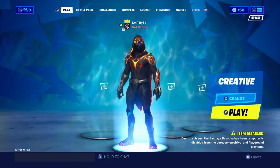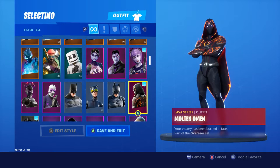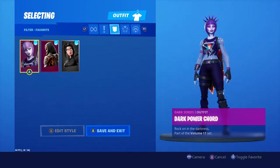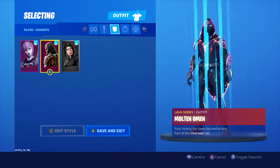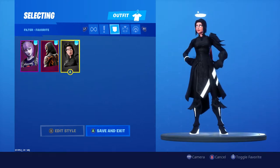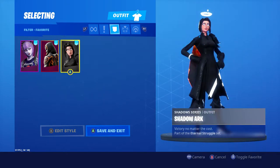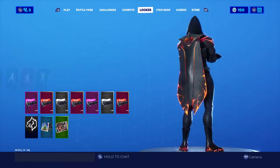Welcome back to some more Fortnite. Today we are going over the Dark Fire Bundle. In this bundle you get a lot of good stuff — quite a bit actually. You get the Dark Power Cord, the Molten Omen, and then the Shadow Arc. Really nice. The Shadow Arc is my favorite. The Dark Power Cord and the Shadow Arc are probably what people like the most.